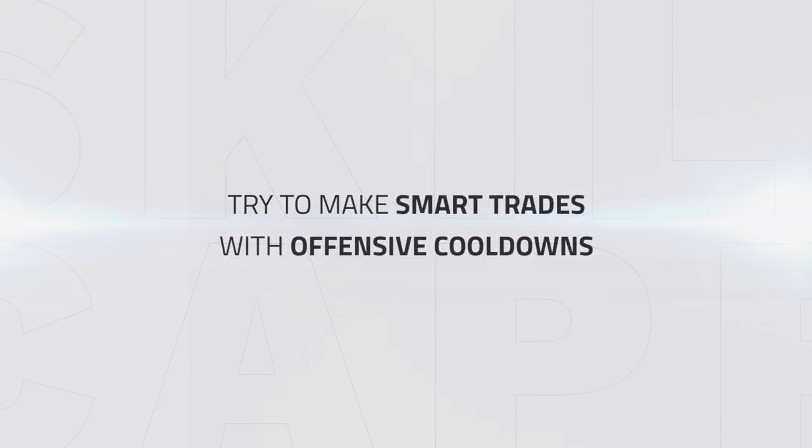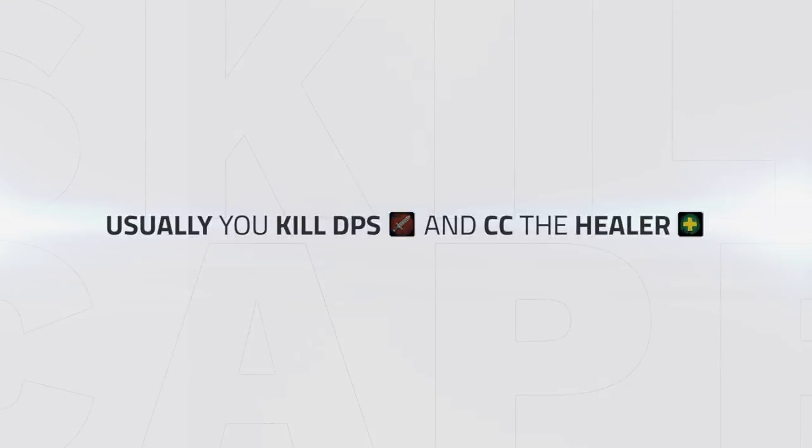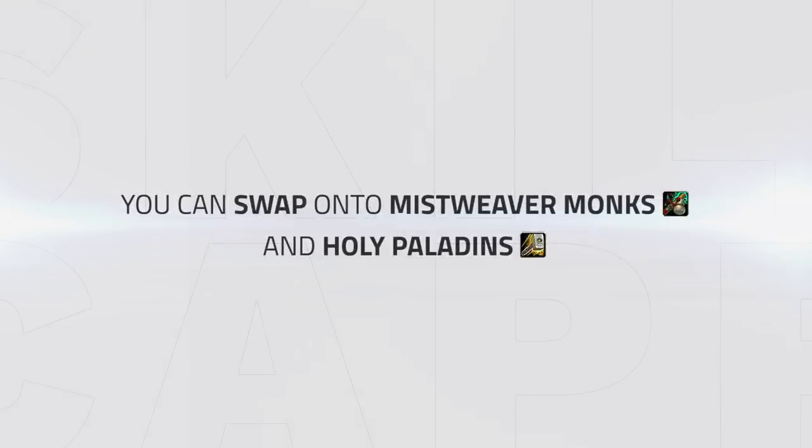Do you only attack DPS, or do you swap to healers, or do you even tunnel healers? Generally you shouldn't try to do setup kills on healers, and instead just focus on killing DPS and abusing your abundance of crowd control. However, there is still opportunity against some compositions to swap onto healers, such as Holy Paladins or Mistweavers. If they hand of sacrifice somebody on their team, the healer becomes a great kill target — you can often hit him and force extra defensive cooldowns. For instance, the Paladin sacks his mage to avoid the trap, however this means he is taking the damage dealt to the mage as well as himself. Swapping to the Paladin in this situation gives him no time to heal himself.